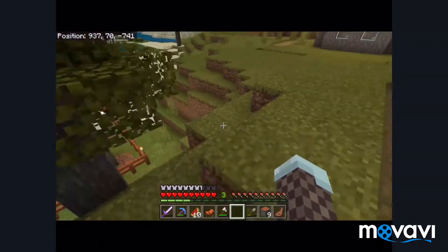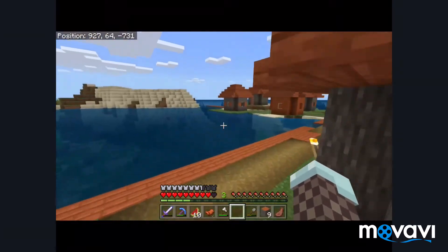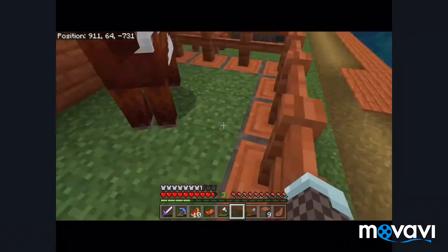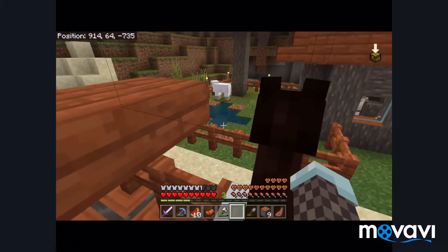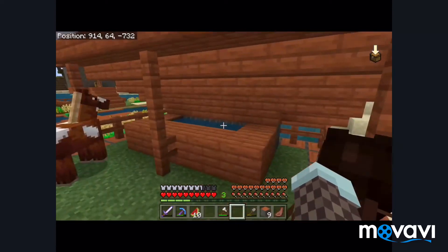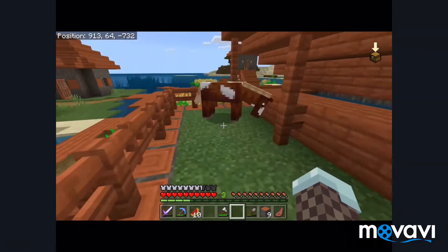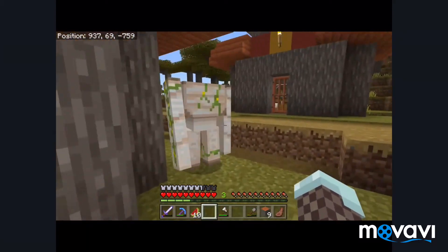I didn't explore. Which horse do I want? I'll take the one that's in the back. Turtles! Wow! This iron golem is looking down.